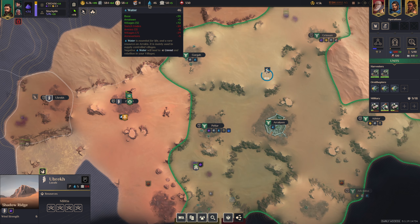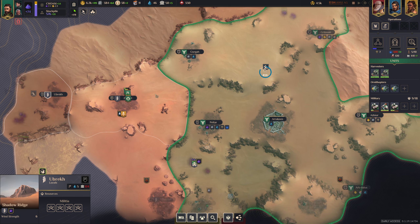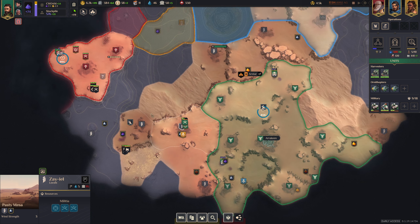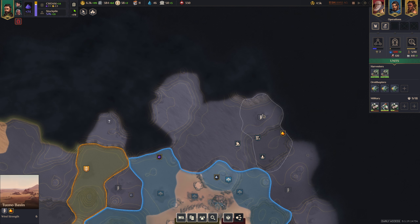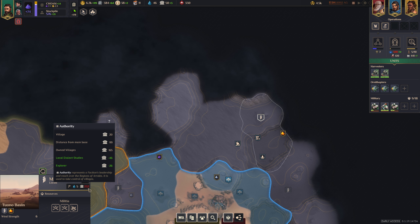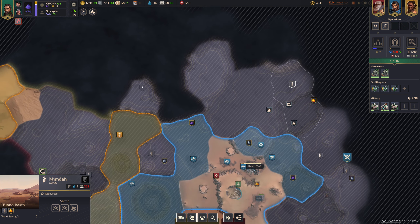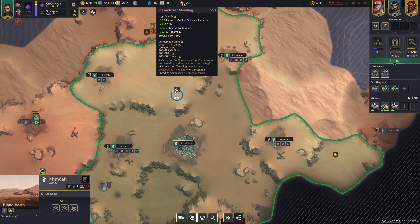And next we have Authority. Authority is your reach of your civilization. The villages that are close by will cost less authority to take — like 95 authority. But if you go across the map and try to annex a distant village, it costs 232 authority. So it's going to cost more if it's further away. That's Authority.